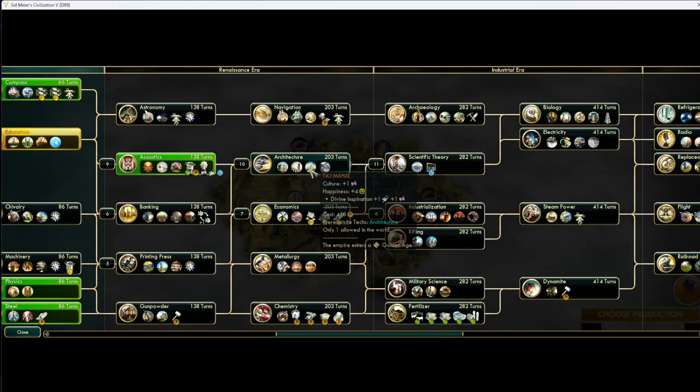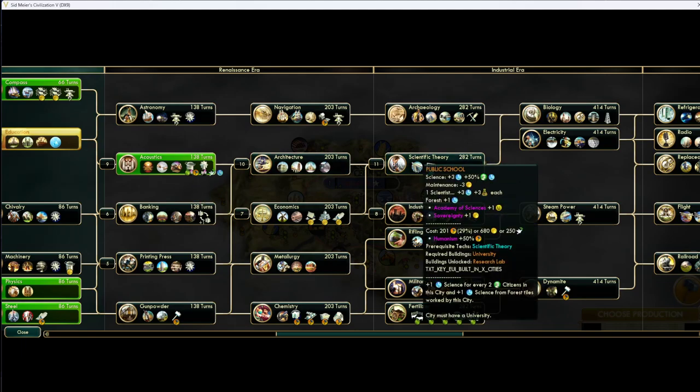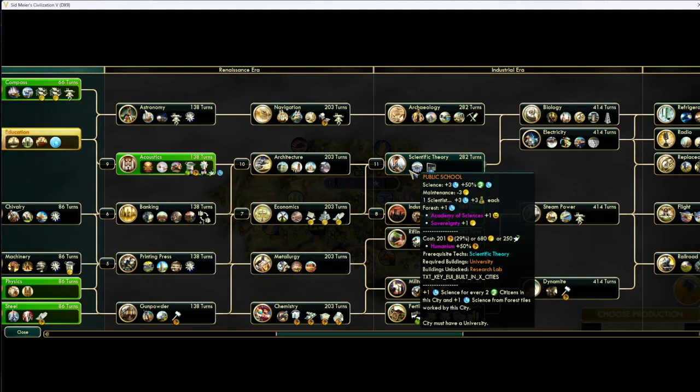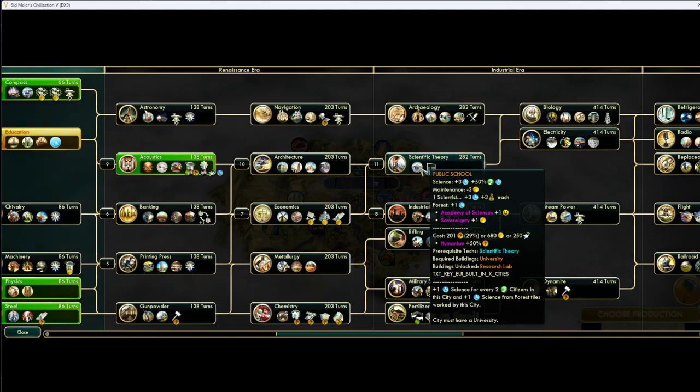Then we have Taj and Porcelain Tower — two of the best wonders in the game, we spoke extensively about these in the wonder video. Schools, in my opinion, are so bad. The amount of science you get is not worth going all the way to Acoustics for it. Most of the time you build your schools and you're up maybe 100 to 150 total science. On a normal Liberty game this is so unimpactful. The only reason you're building them is for the scientist slot, and honestly, every time you build schools you always forget to work the slots.